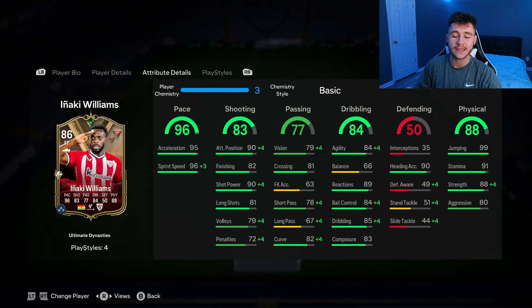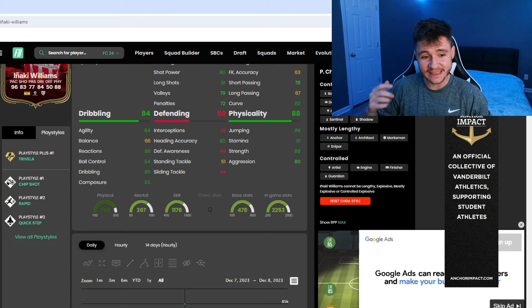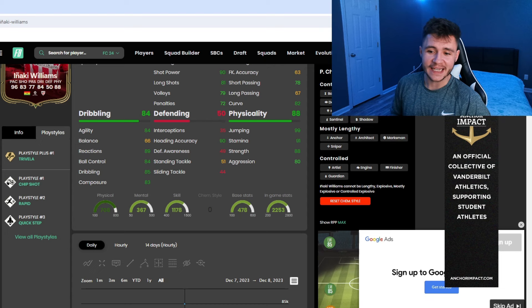If we jump on over to Footbill, we can see that Inaki Williams does have four different play styles. He has the Trivella play style plus, chip shot, rapid, and quick step. He can have the controlled lengthy, mostly lengthy, and controlled acceleration types.